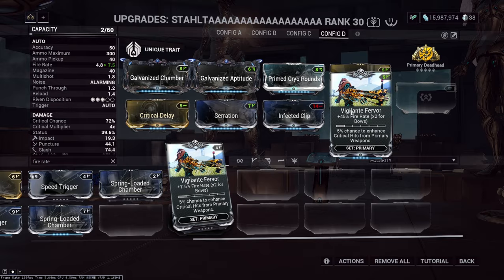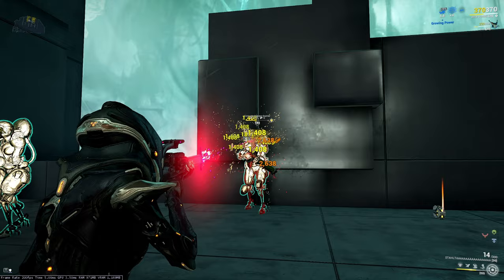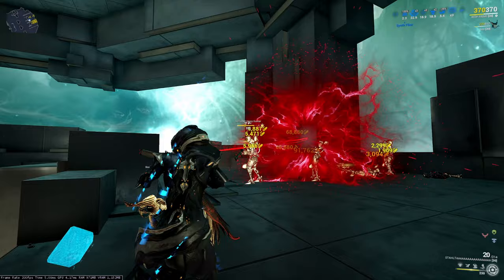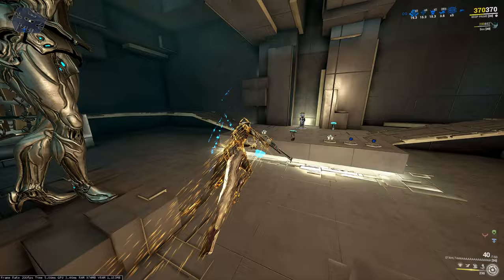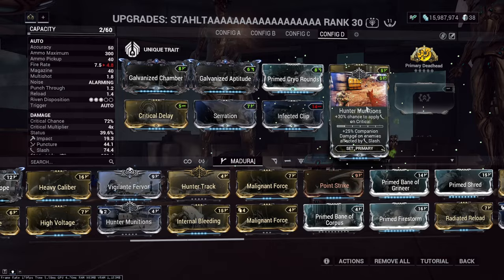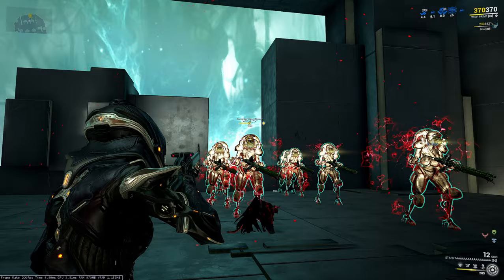Do we hate the fire rate? We can add fire rate mods: Prime Shred, Speed Trigger, Vial Acceleration, or Vigilante Fervor - which gives a chance for red crits. Adding Vigilante Fervor improves performance noticeably even without adding more damage, just fire rate. You can also add more multishot via Vigilante Armaments. Hunter Munitions is another option if you want more bleed - it will make the secondary fire bleed and the secondary fire explosion also has a chance to bleed.